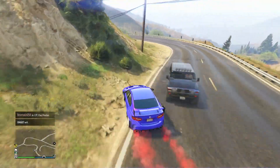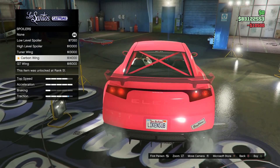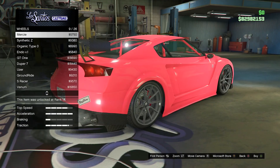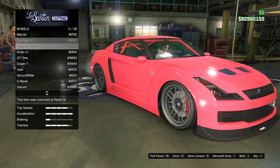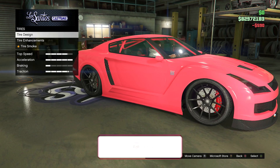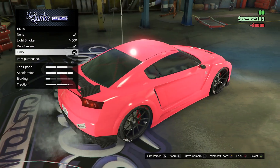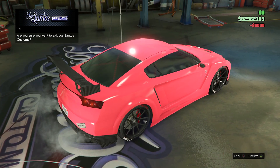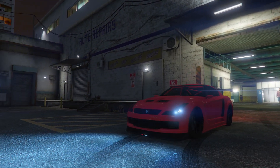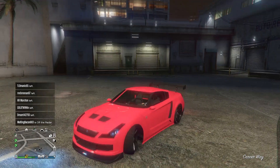Speaking of affordability, let's move on to number 9: the Elegy RH8. The first thing you need to know about this car is that it is completely free — if you have a Social Club account, which is free to make, so it's basically free for everyone. I featured the Elegy in a bang-for-your-buck video for an obvious reason. The car is free, and then you spend maybe about a hundred thousand dollars on upgrades, and you basically get a fully upgraded sports car for a hundred K. You are not going to find a more bang-for-your-buck deal on a vehicle in GTA than this one.